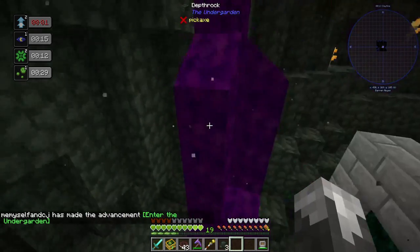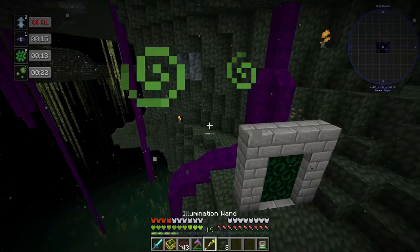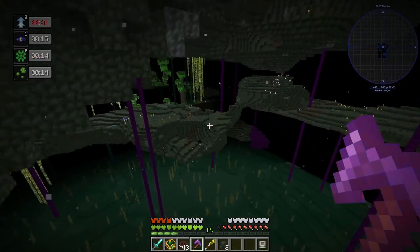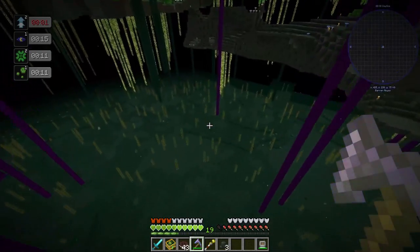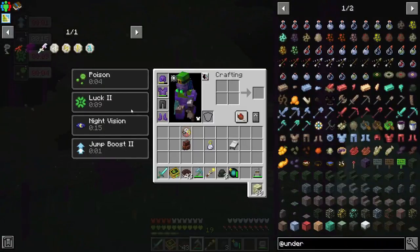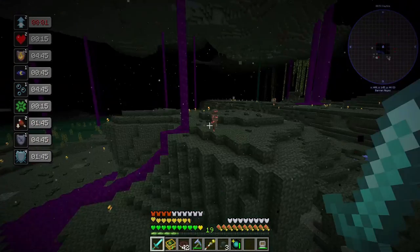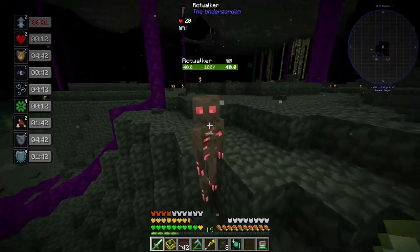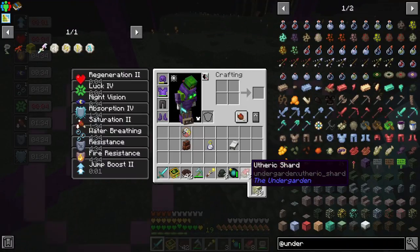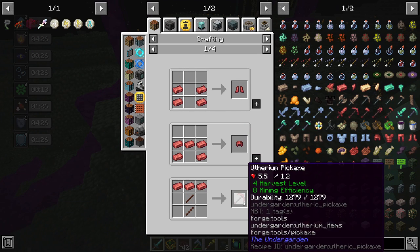Uh-oh — that is never good, spawning in and dealing with that. I have never been here before. We've got a way home. We've got some serious poison and some squeakiness. The squeakiness has stopped so there are mobs around. We got etheric shards which we can use to make eutherium nuggets — not necessarily decent tools.